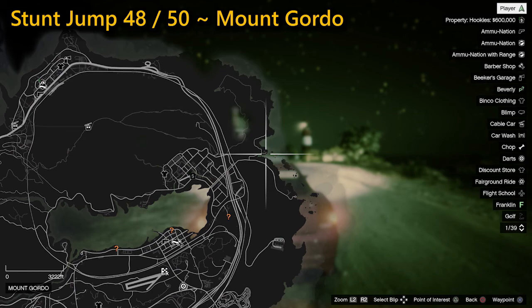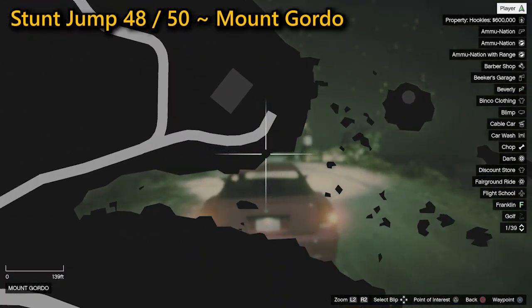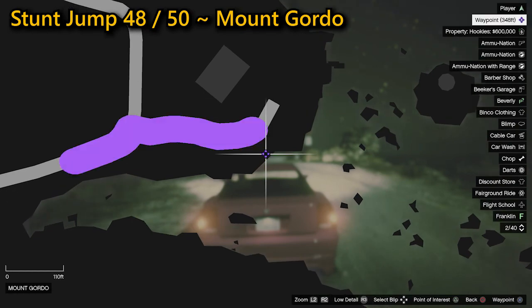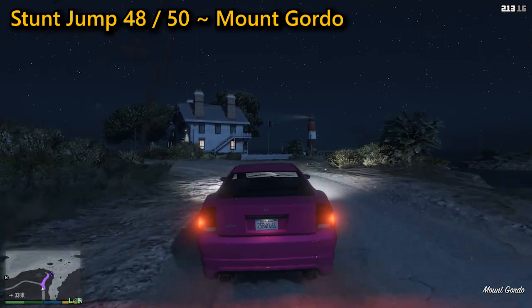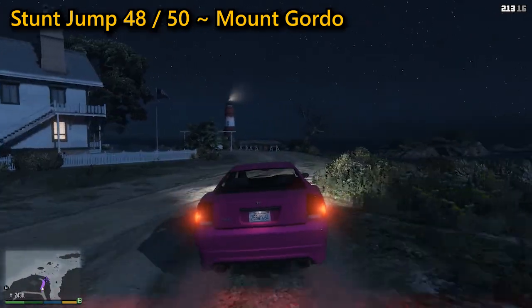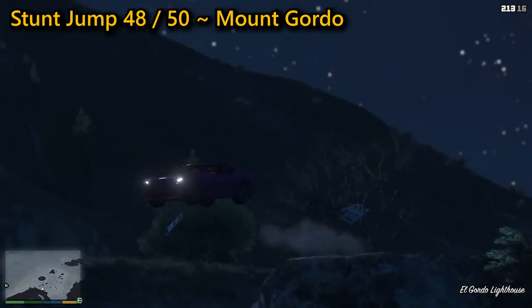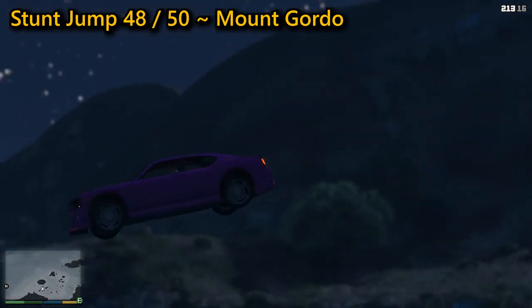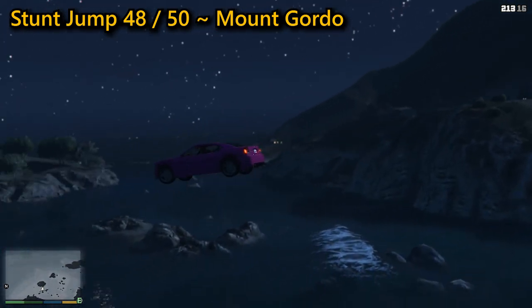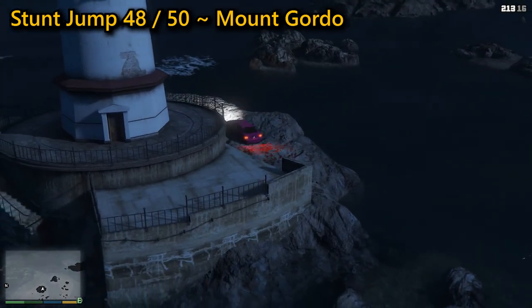For your 48th stunt jump, located on Mount Gordo, it's another tricky jump where the key is not having too much speed going into the jump. Your aim is to land on the small piece of land to the right of the lighthouse. Too much speed and you'll overshoot, not enough and you won't quite make it. Find the sweet spot with a decent car and you'll be able to make the jump. Bear in mind that whatever car you bring, you will lose it — there's no way of recovering it from the lighthouse.